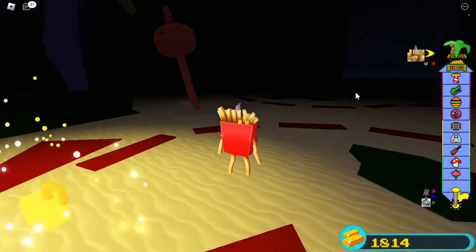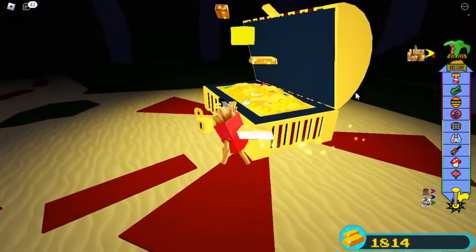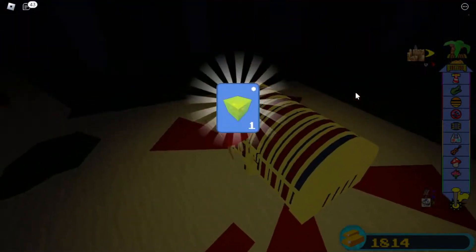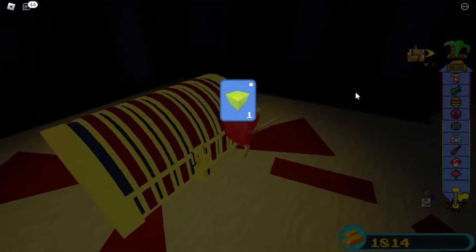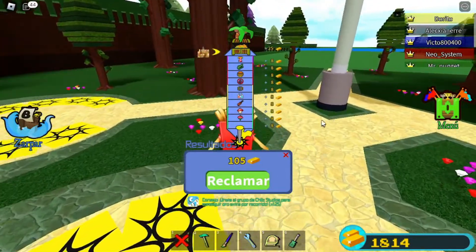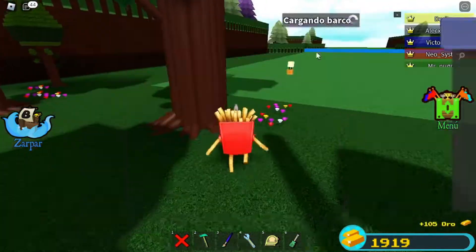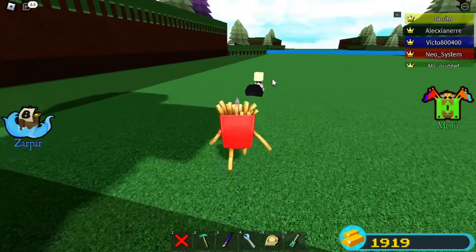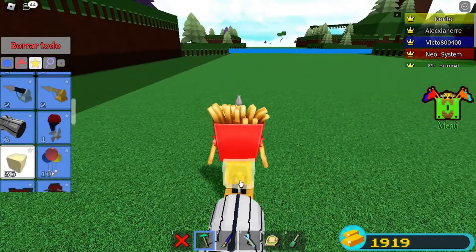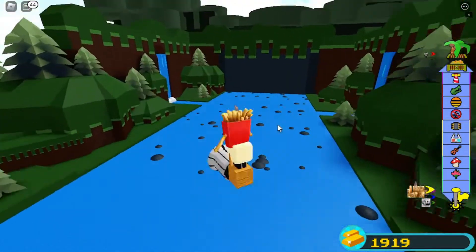Recuerda que cada escenario te da 8 de oro y el cofre te da 25. Al final puedes farmear 100 de oro por cada minuto y medio. En el cabo de una hora, como te mencioné, 4000 de oro. Vamos a hacerlo una vez más. Cargamos, puedes guardarlo en el casillero que quieras. Destruimos el bloque de miel, ponemos otro, nos posicionamos encima de la bisagra y le damos a zarpar.